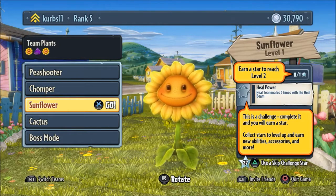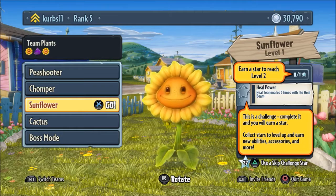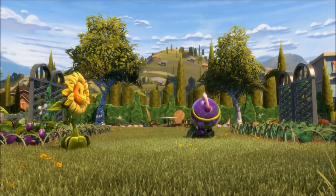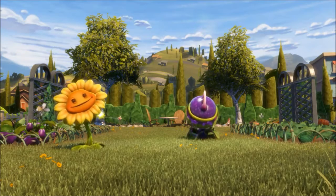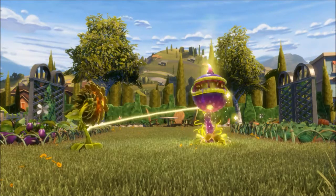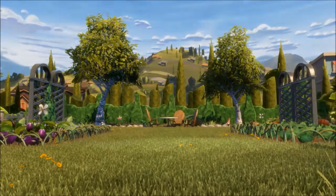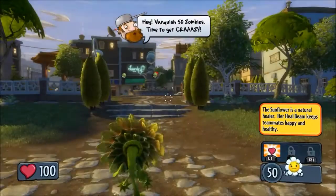Welcome to my fifth let's play of my Plants vs Zombies Garden Warfare series. Today we will start off with the Sunflower. New ability: heal beam — I think I have an idea what this does. It heals other plants, that seems interesting, so I guess we'll try that.